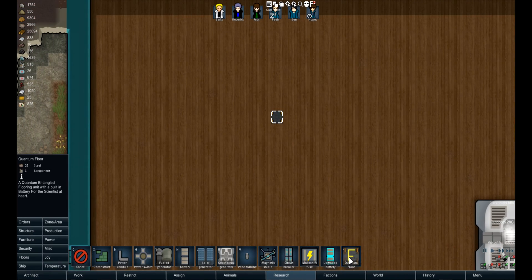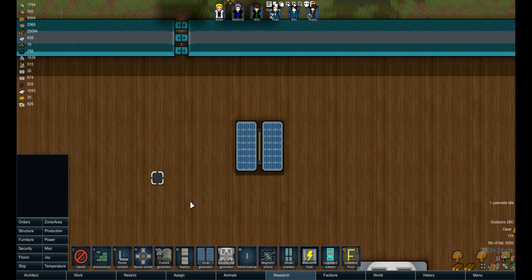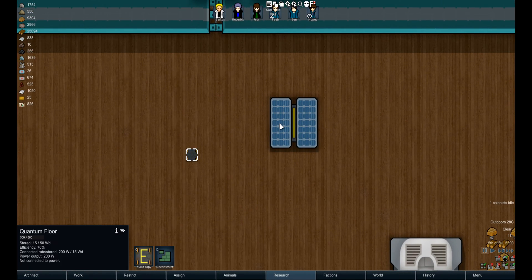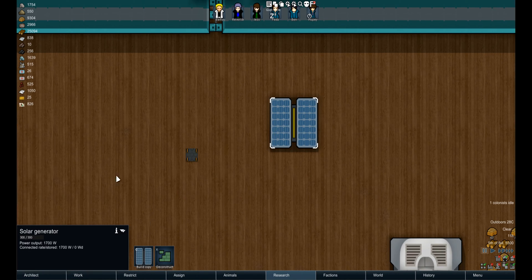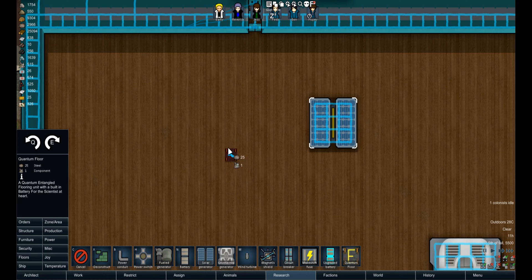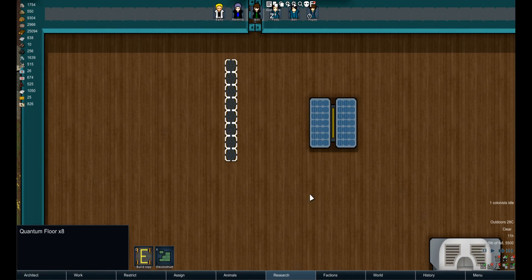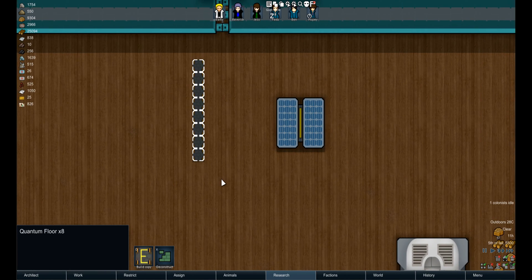It's 25 steel and one component to build for 200 watts. That seems kind of okay — if you take a solar generator, it's 100 steel and three components to make, and it generates 1,700 watts. So to get equivalent output, you effectively need nine of these panels. Nine of them gives about 1,800 watts — close enough.